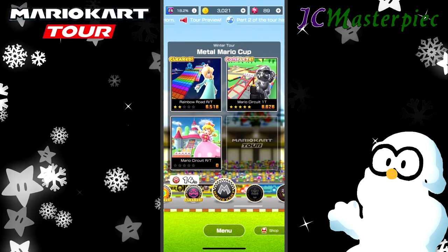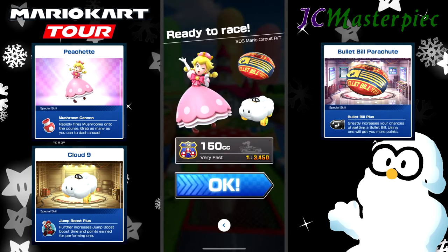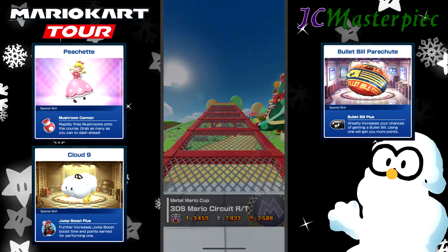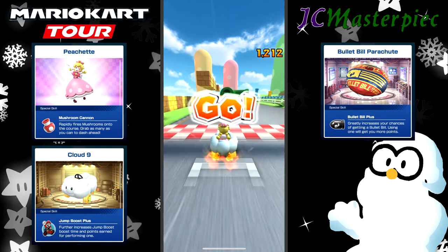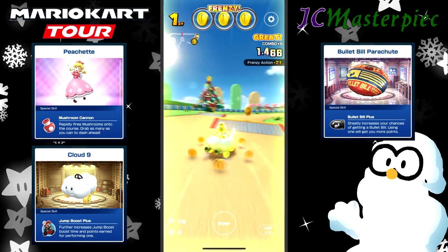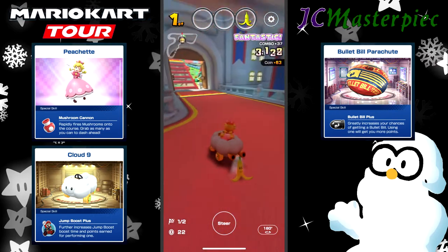So we just finished Mario Circuit 1T. Going to move on to Mario Circuit Reverse Tall — and this one's for the 3DS. We'll go with Peachette, the Cloud 9, and the Bullet Bill Parachute. I'm not a big fan of Peachette, but the choice was between Peachette and Santa Mario. I completely avoided the first pipe entirely because I did not want to get Santa Mario, so I waited for the second pipe.